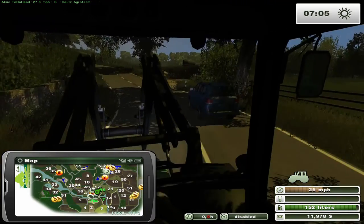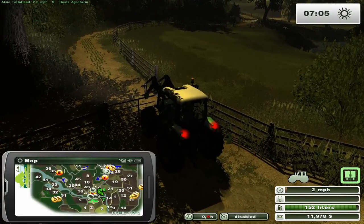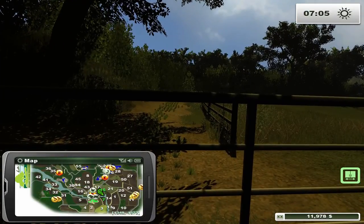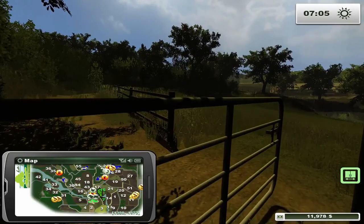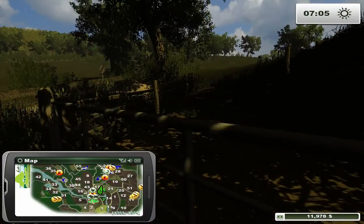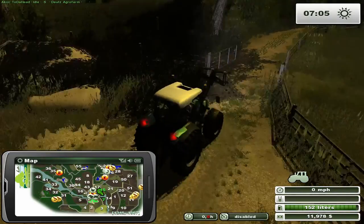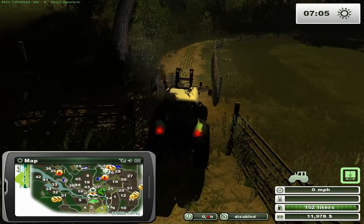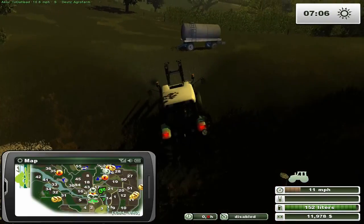There are a lot of tipping points on the map. Field 15 should be the first turn off up here — and yes, that looks like it's a grass field. This gate doesn't open automatically; it looks like you have to be out of the vehicle to open it. Wow, that is super slow — you actually have to stay close to it to keep it opening.